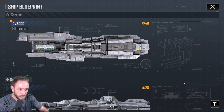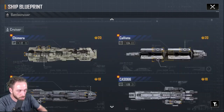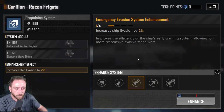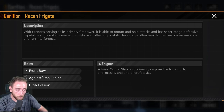What evasion does is allow your ship to take no damage, causing the attacking ship to miss. You can take certain frigates like the Carillion — the recon type — where the propulsion system has an upgrade that boosts the ship's evasion. If you're using a trigger-only fleet and have these up in the front row, they're very good against small ships and have high evasion.